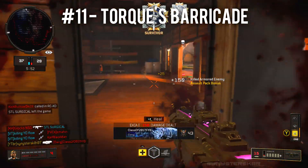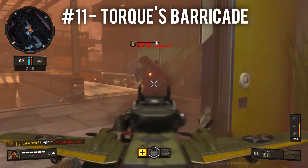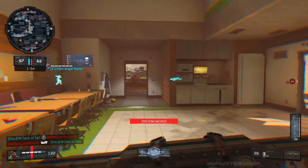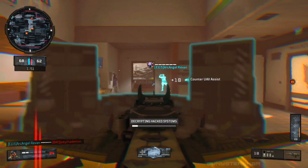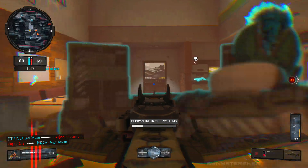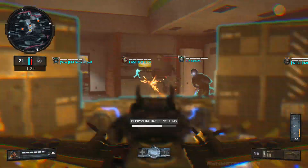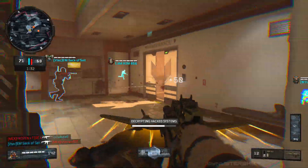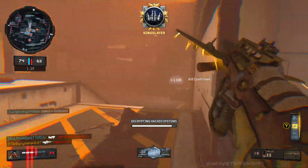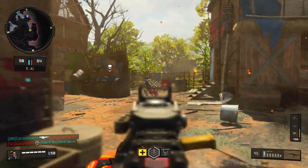At 11th best we have Torque and his Barricade. The Barricade is great for locking down places — place it down and it blocks gunfire and will microwave and suppress people who run in front of it. It's great for objectives and shutting down corridors, but what makes it rank lower is that it's not as mobile or versatile as other specialist weapons, and it's easily countered — a Grav Slam, Prophet's Tempest, Outrider's bow, or Battery's War Machine will absolutely obliterate it.